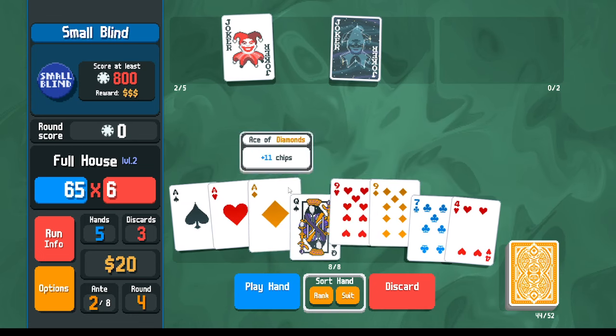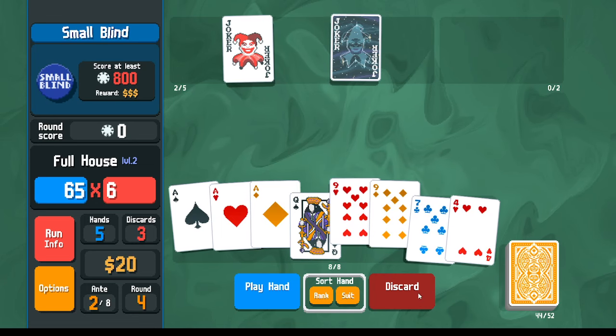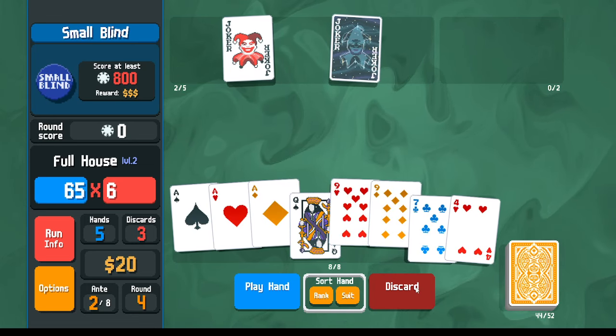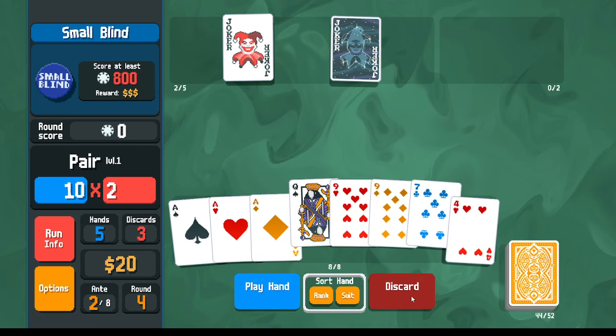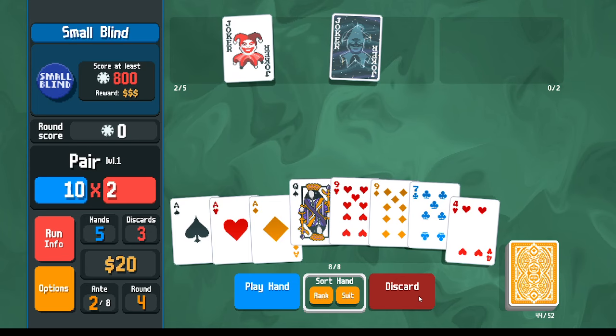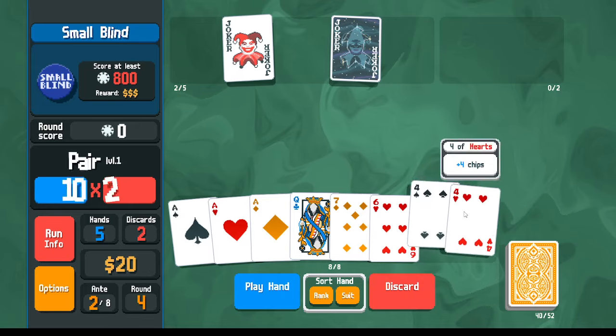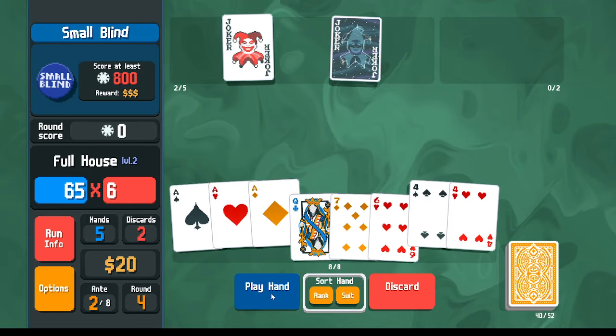Looking at my hand — full house with Constellation — this is about 600 points, so I'll discard it looking for even cards. Maybe keep this and look for another four or any other pair of even cards. There we go, this one will definitely work.